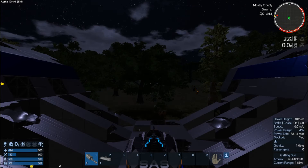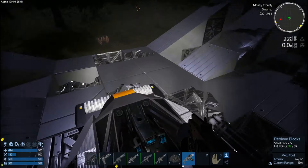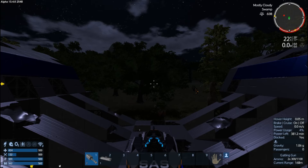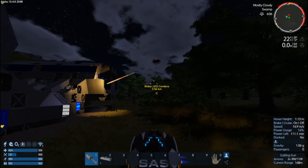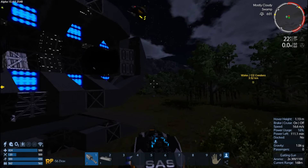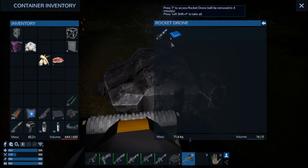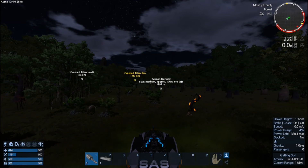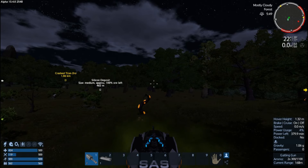We haven't found a base but I think that's going to be a good stopping point for this episode. We did some exploring, we found the MS Titan, and basically we got all the resources we needed to make a level 20 miner ship. In the next episode we're going to go find a base location and set up the base because we need a base. If you liked the video, remember to hit that like button, and if you're new here, subscribe for more daily videos of Empyrion, 7 Days to Die, and some Subnautica. Alright, bye bye!